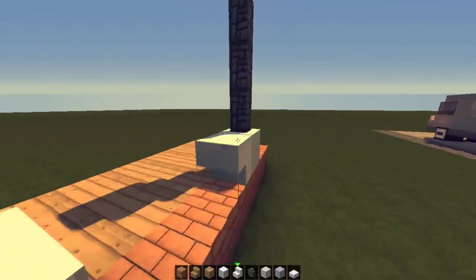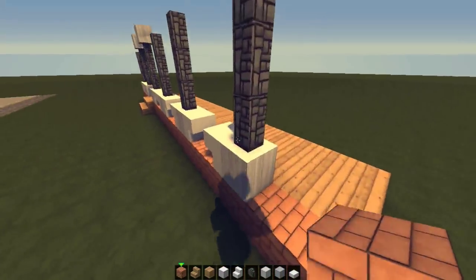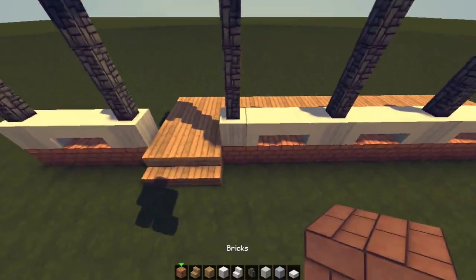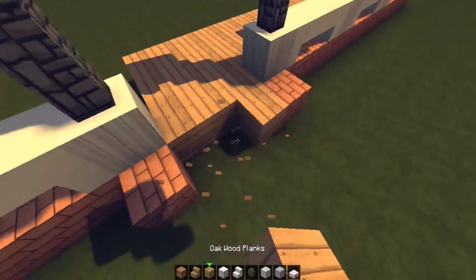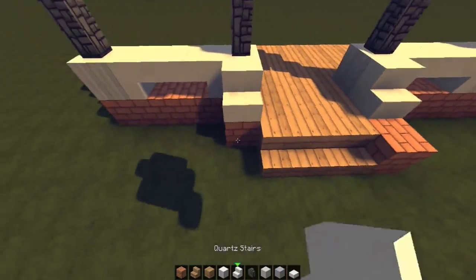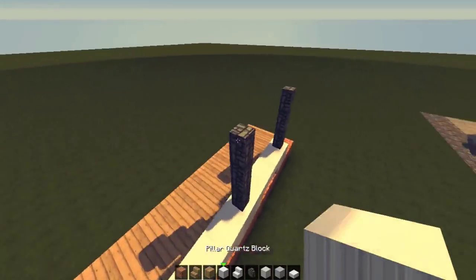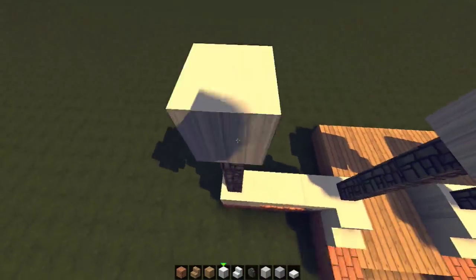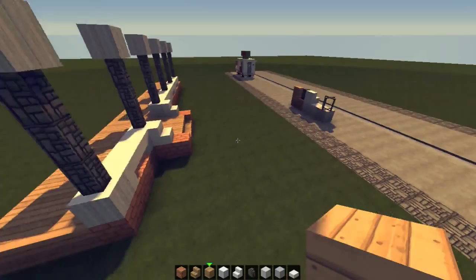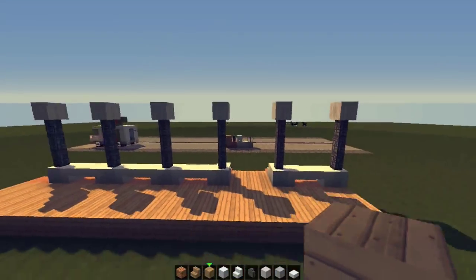Let's get our stairs on each one of these. We can actually bring this out by two more - actually no, let's not do that yet. We're going to do this kind of shape - quick progress guys! Let's bring this out by one more. That's pretty cool with that on there. Let's place pillars on top of these walls and pull this section in as well. We have the main porch thing done.